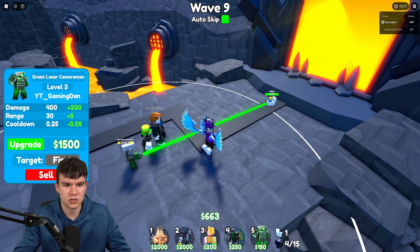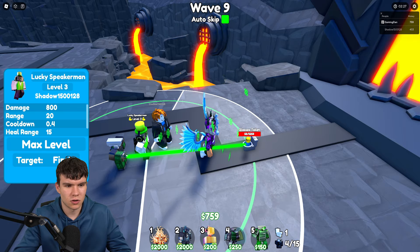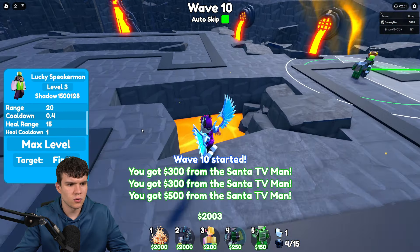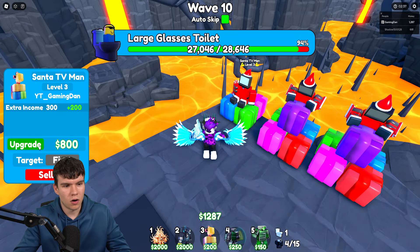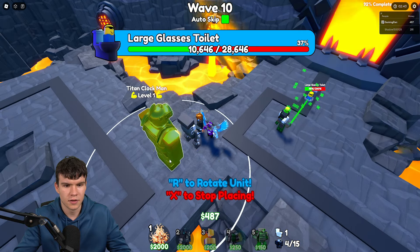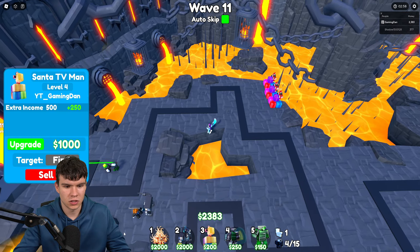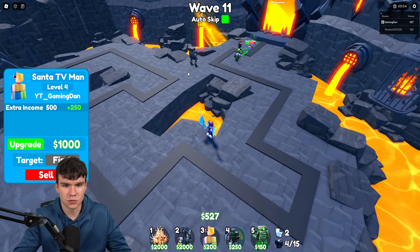Right now we are currently destroying these toilets — they're not even really getting a chance to spawn. We're just killing them straight away. We are on wave 9, so we're going to get the boss coming in pretty soon. These glasses toilets are starting to slow down our progress a bit. The lucky speaker man is all right — I don't really know what the heal cooldown thing does. Our green laser cameraman — we definitely needed that. Let's quickly upgrade these Santa TVs and get a bit more income. I've got a lot of working codes to redeem today, so we might as well redeem all of the newest codes right now.